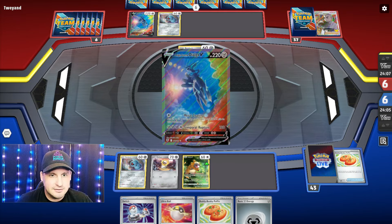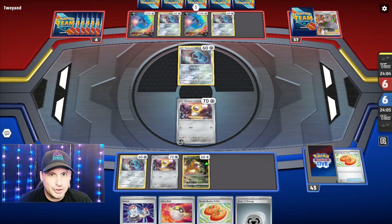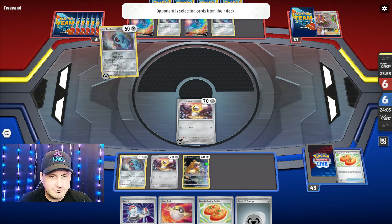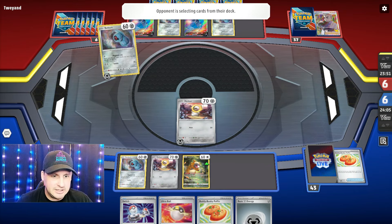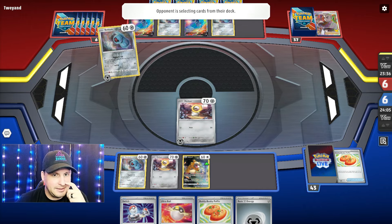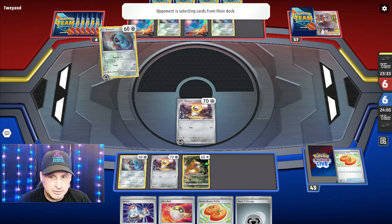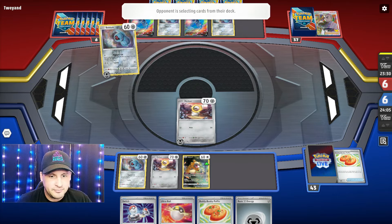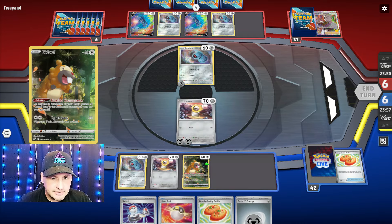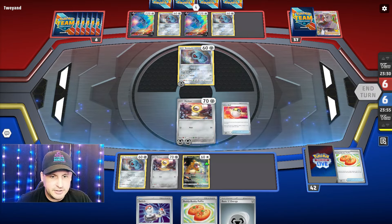All right, so we got a Bidoof, but we only have one Beldum — the other ones are prized. We get a Bidoof, two Bidoof, we've got Metang, we've got two... oh man, do I just fill up the bench? We only have one Metang, just one Bidoof, and the Barrel. We know they're not going to do anything, so we'll leave it there.